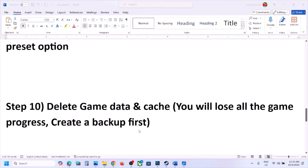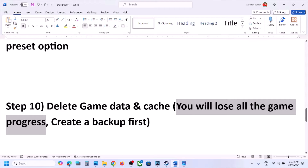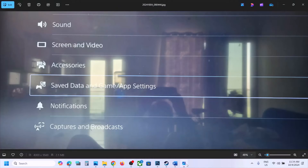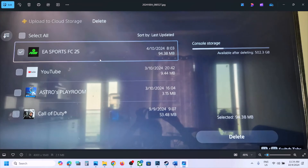The next step is to delete game data and cache. Note that you will lose all game progress and have to start from scratch, so create a backup first. Go to Settings, then Saved Data and Game App Settings, then Save Data (PS5). On the right-hand side you will see Upload or Delete from Console Storage — you can upload saved data to cloud storage. Select this option, choose your game from the list, and select Delete. After deleting, restart your console and check.